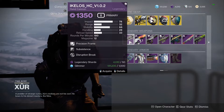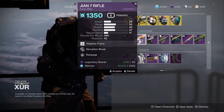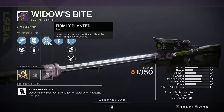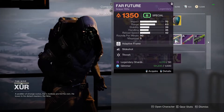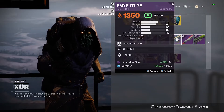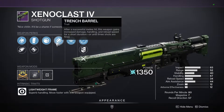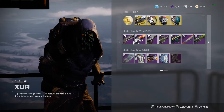For the legendary weapons: the hand cannon — not good. The pulse — not the best. The scout — not the best. The Windigo Bite — maybe for PvE or PvP this could be an okay roll, but not the best sniper in PvE. After that, the sword roll is not the best — I'll pass. And the exotic class item, maybe for PvE if you don't have a good one, but the legendary weapons are not that good.